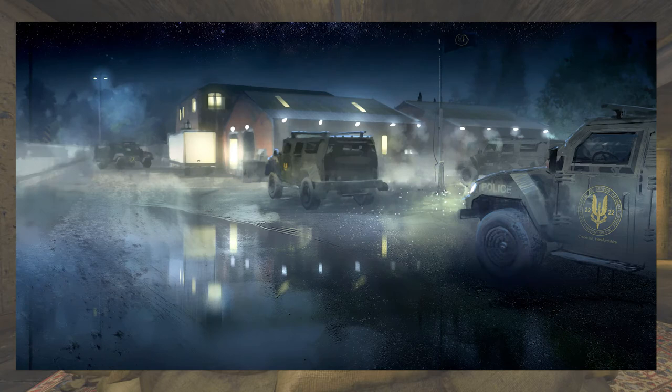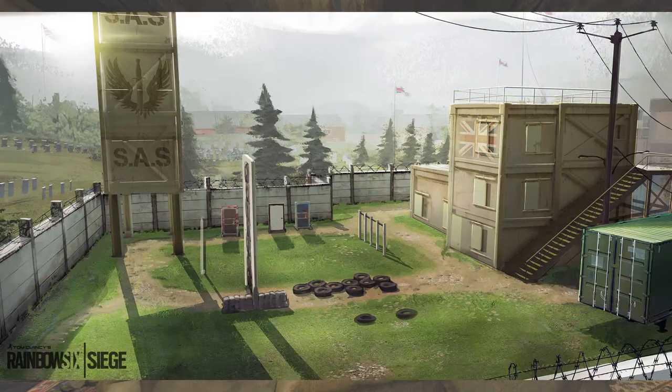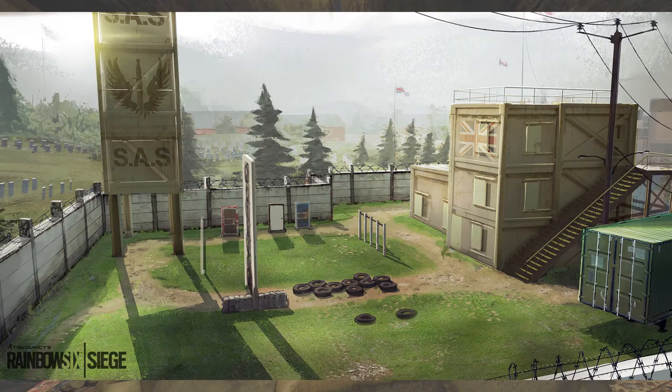From what I understand, it would be unlikely that the SAS flag would fly without the British one accompanying it. We do see this in game where they're both together, but it's still odd that there's art with both flags. The other concept art is once again similar to the in-game — we can see the training area, and the only changes are the layout of the training area itself and there's no writing on the giant tower.